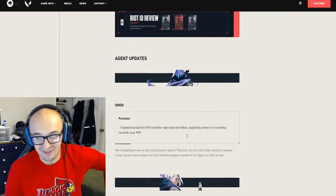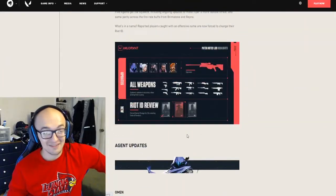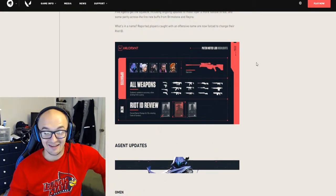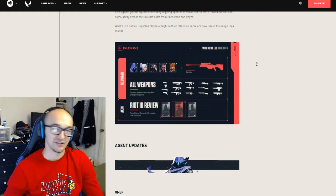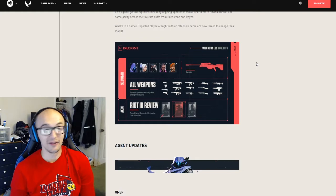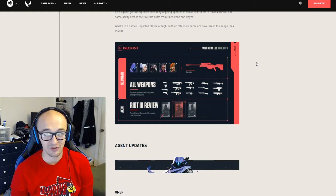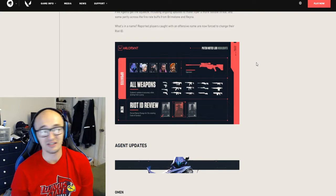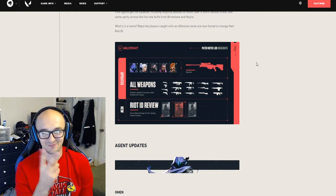And that is all — again, this was a big patch. Five agents and the Operator got changes, so there's a lot of exciting stuff. Depending on who you're asking — probably a Jett main — some very not exciting stuff. But it'll be interesting to see how this all plays out. Definitely drop a like if you enjoyed it, leave a comment below with your favorite and least favorite change from this patch. Subscribe for more content, and hopefully I catch you guys in the next one. Peace.